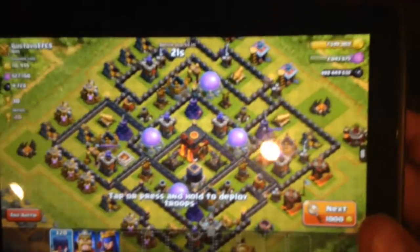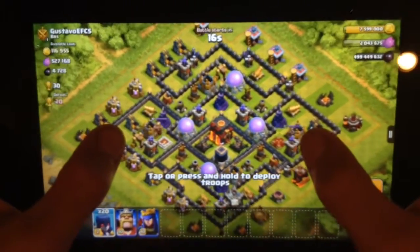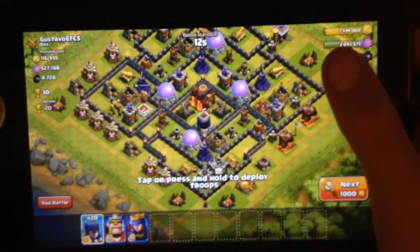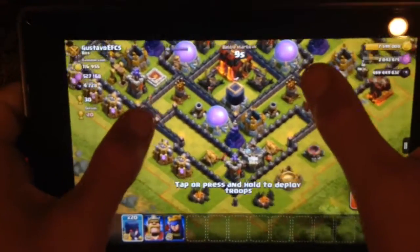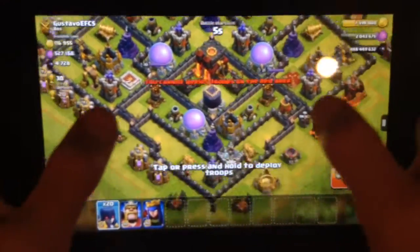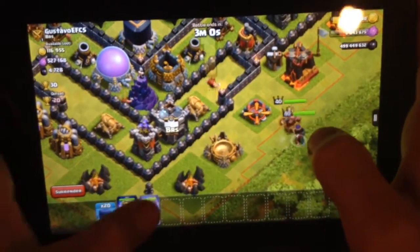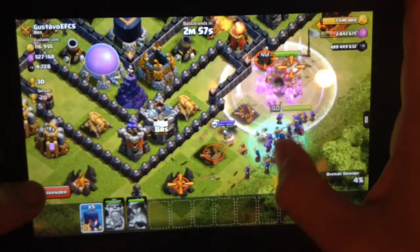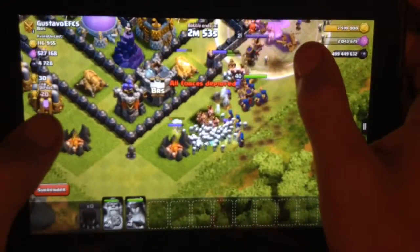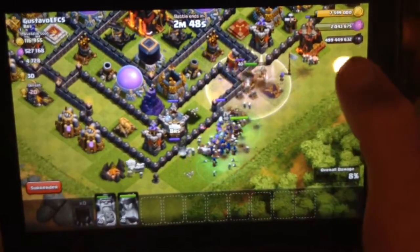Once again, I could not find myself, unfortunately. But I did find this pretty insane base — not as good as mine obviously, because mine's like the best one you can get, but this base is pretty good looking. So I think we're going to go ahead and raid it. I think we'll be able to get at least 50% with all these witches. And if you guys don't know, witches can spawn skeletons — look at how many they've already spawned.